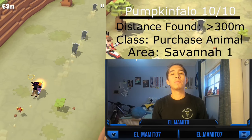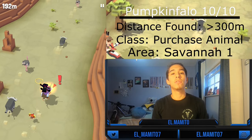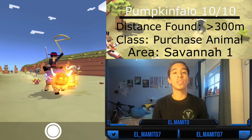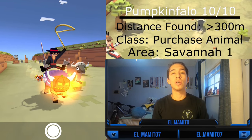The tenth and last buffalo is the Pumpkin Fellow. You can't tame this animal normally — you can only purchase it as part of a limited sale in the VIP Exclusive Bundle or VIP Premium Bundle. If you decide to purchase it, you can then mate it, but the mate will only appear after 300 meters.